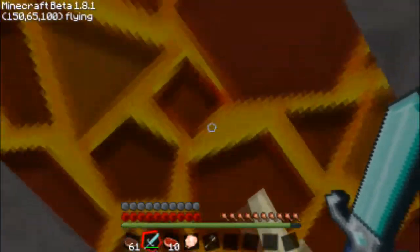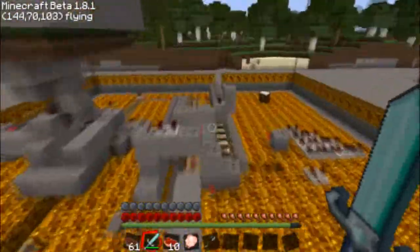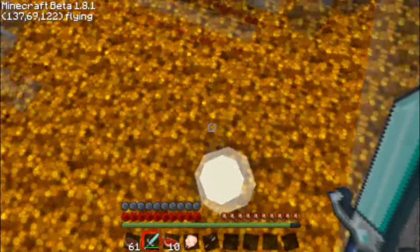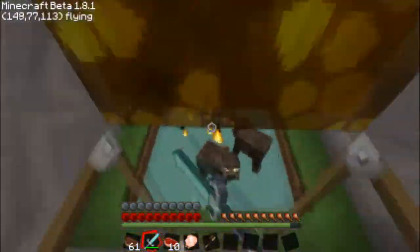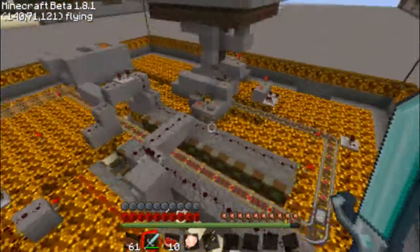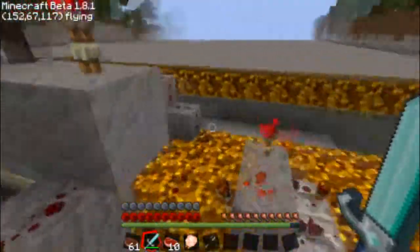It basically puts the cow's head up into the lava. You put them in a minecart. In the video he posted, he said something about someone making an automatic cooker or harvester for cows and animals. And I went ahead and built it, and here's the result.